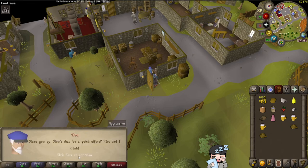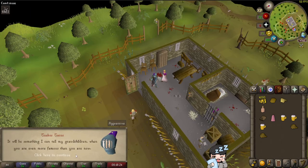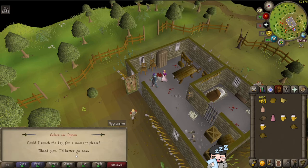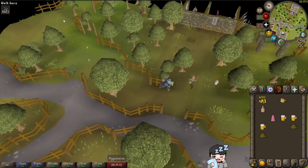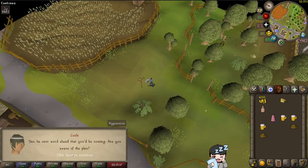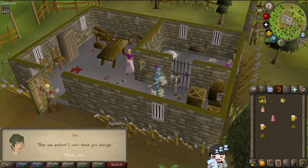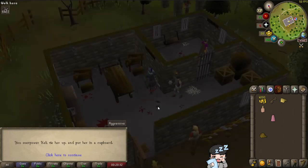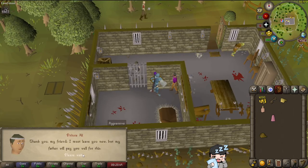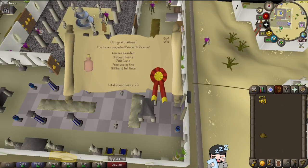First we get a wig, then some skin paste to lather all over our body. We talk to Lady Keli so she lets us hold the key to the jail cell holding Prince Ali — obviously she lets us. We were actually making a clay imprint of the key to cast into a real one. Then we peer pressure the guard into drinking three beers to get him a bit drunk. We practice bondage on Lady Keli — Jagex censored it — tie her up, make Prince Ali cross-dress into her outfit, and get him home. Prince Ali Rescue: done.